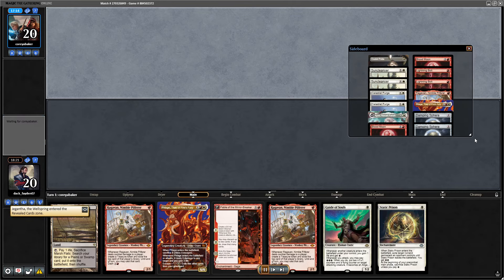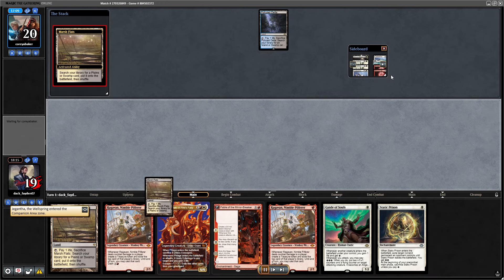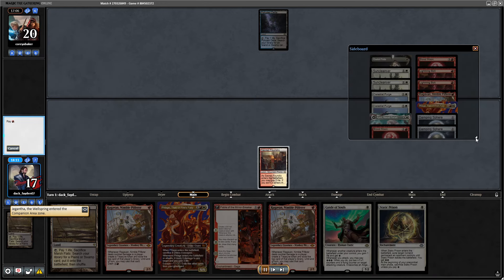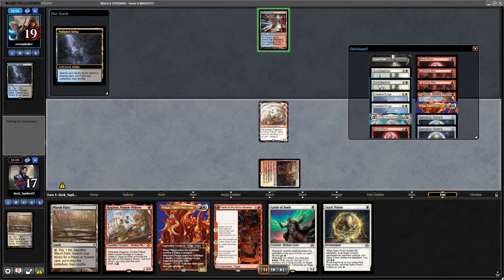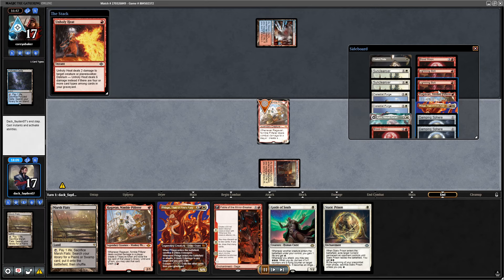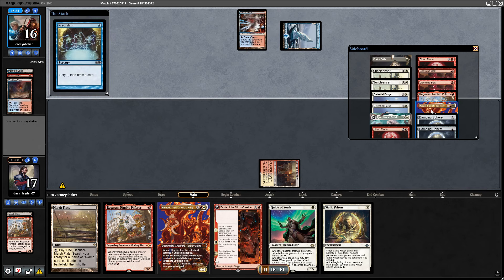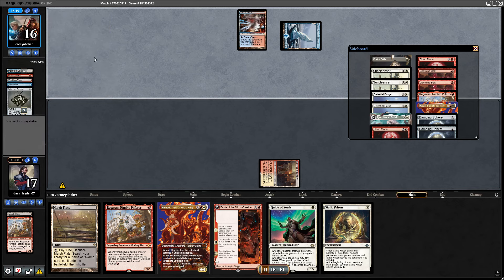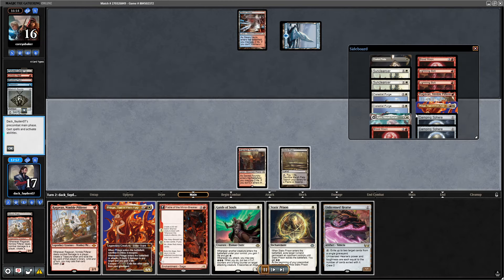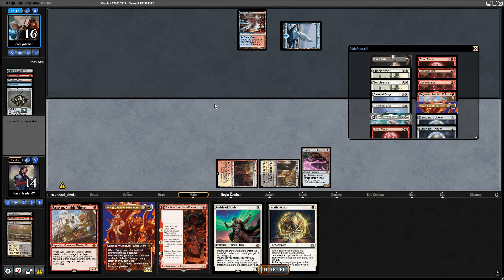For game two sideboarding against Murktide: bringing in Static Prison to deal with Murktide if necessary, trimming bolts since I'm adding another removal, trimming one Fable because they'll bring graveyard hate, and trimming one Ragavan and one Pride to make room for graveyard hate pieces.